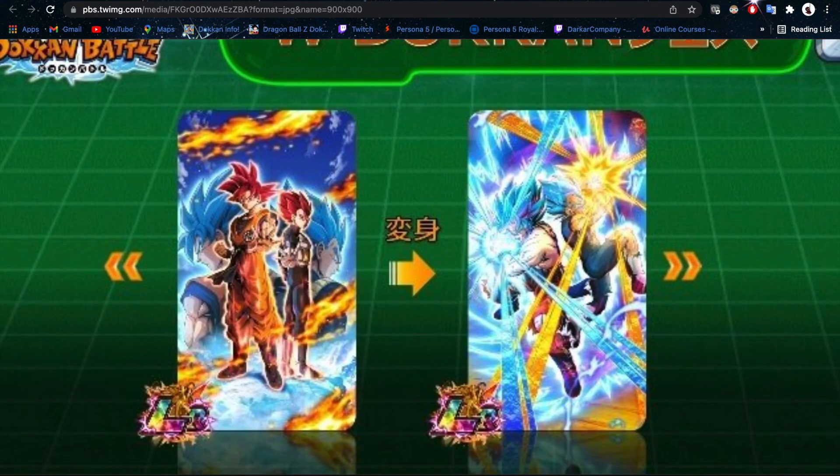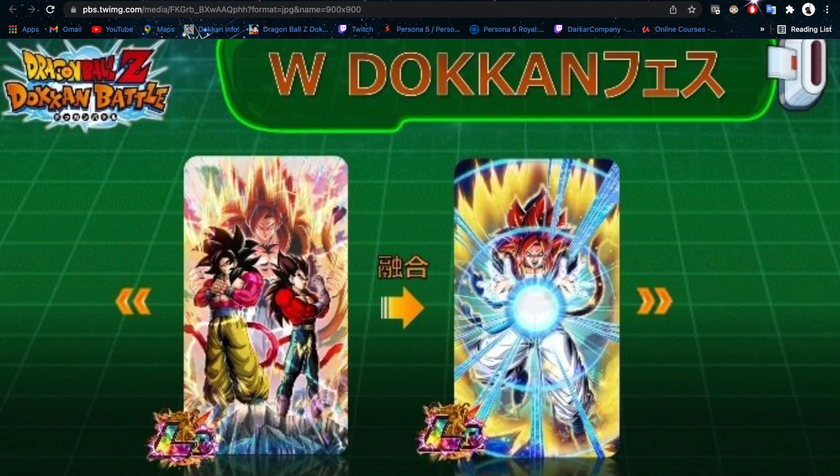That wraps up a lot of the news — lots of good stuff coming to JP over the next few days. If you're a JP player, I hope you didn't summon on the Angel Goku and Kid Boo banner. If you summoned on the New Year step-up banner that's fine, that was high value. But focus on what really matters — the anniversary. For Global players, we have to wait until July, but JP players are going to be eating very well.